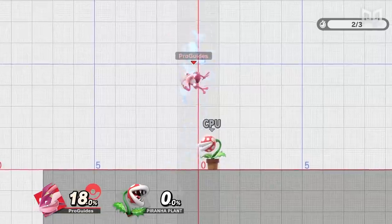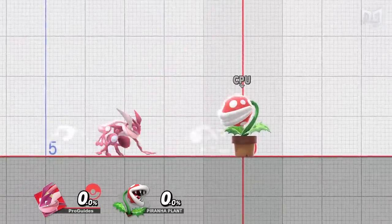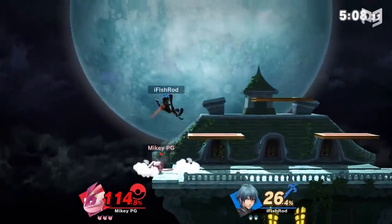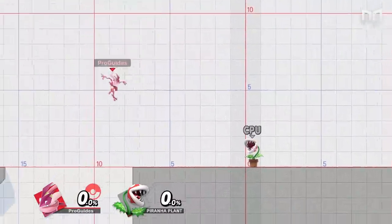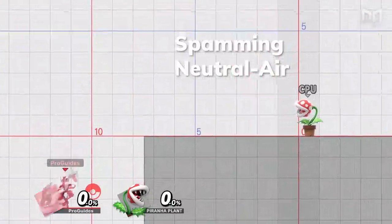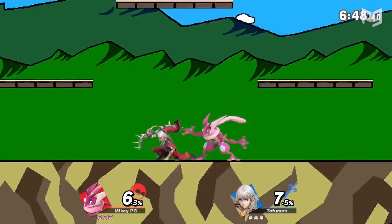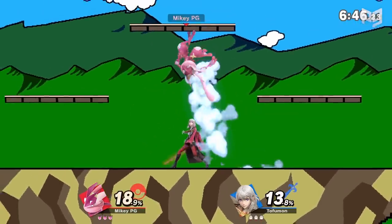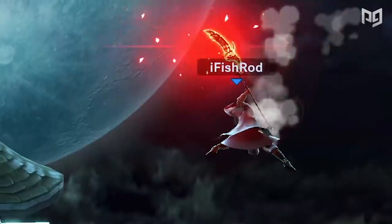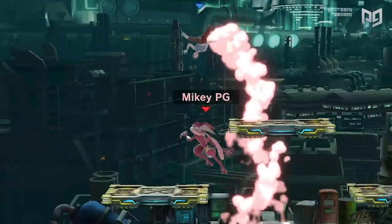Second tip: use your neutral air dodge more than your directional air dodge. Ultimate puts directional air dodging back in the game and it's super useful — you can use it to avoid active hitboxes or get back on stage. But in exchange for directionality, you get lag. Directional air dodges have more end lag, meaning after your invincibility is over, your opponent has more time to hit you. Neutral air dodges keep you untouchable for longer and have less lag — some have literally half the vulnerability of directional ones. It can feel counterintuitive, but calm down and just neutral dodge.